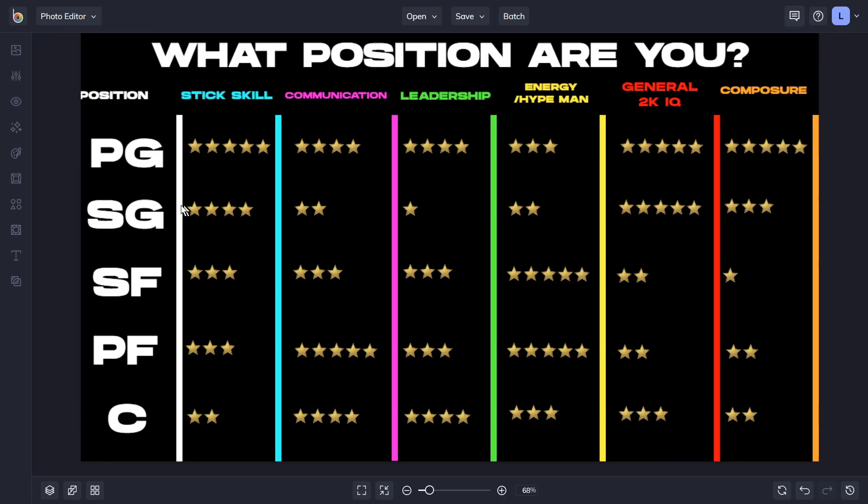We're going to start with stick skill and work our way to the right. It's very obvious that the bigger you are, the less stick skill it requires, and the smaller you are — especially with the ball in your hands — the more it requires. For small forwards and power forwards, you're obviously corner spot-ups, which doesn't require much offensive stick skill beyond timing a jump shot.